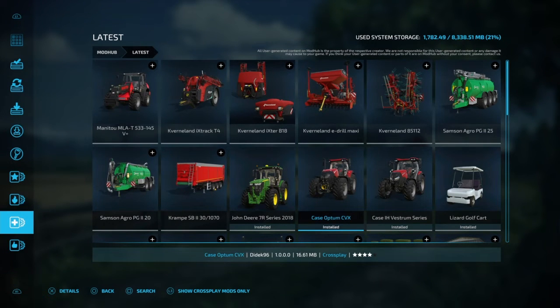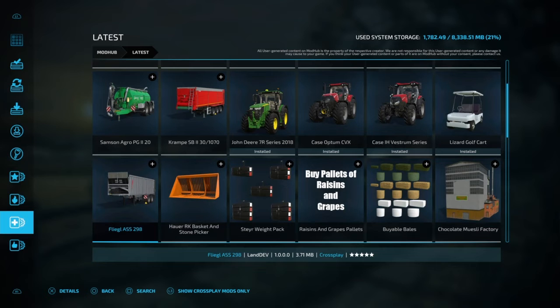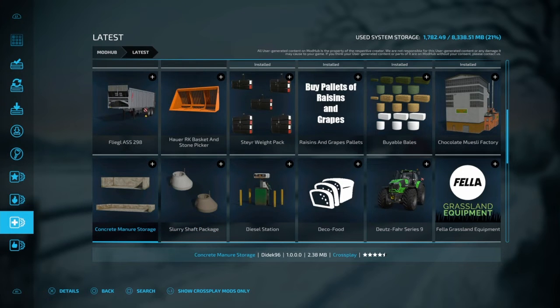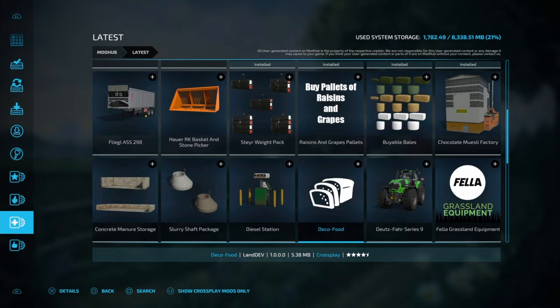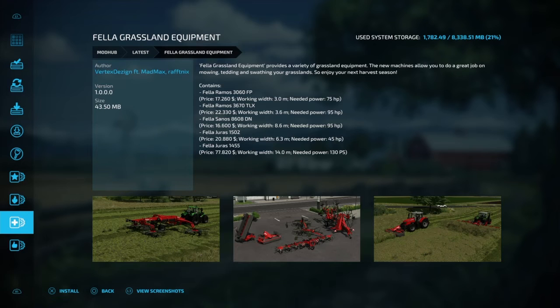We have the Case CVX, the Case Veteran Series, the Lizard golf cart — I wanted to get that out but it kept crashing the game for some reason. The 298 trailer, a hauler and stone picker for front loader. We have a weight pack, buy pallets of raisins and grapes, the Bob Bible bales, the chocolate factory, concrete manure storage, Surrey shaft pack, a diesel station, deco food, the Far Series Nine grassland equipment — that's a pack with different things.